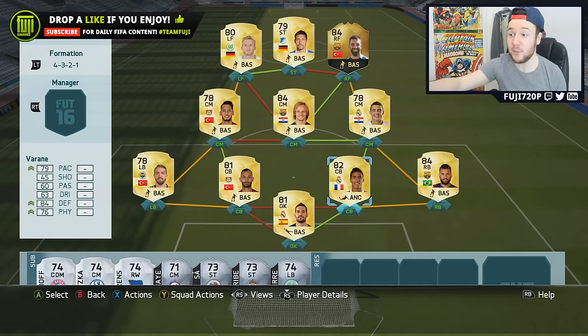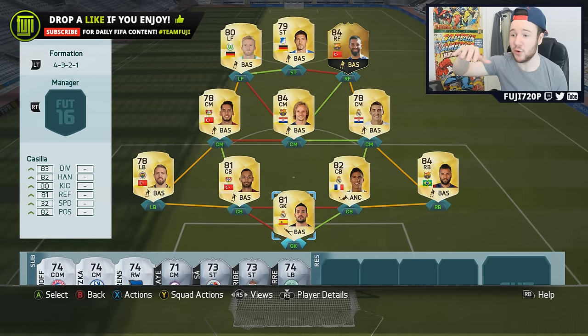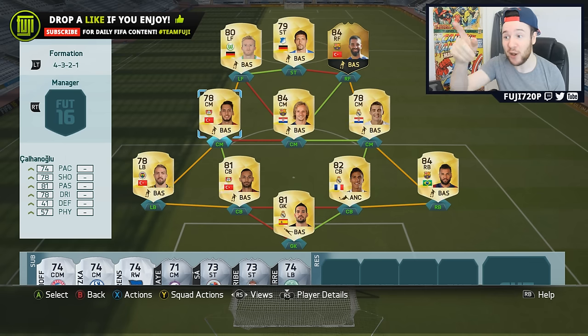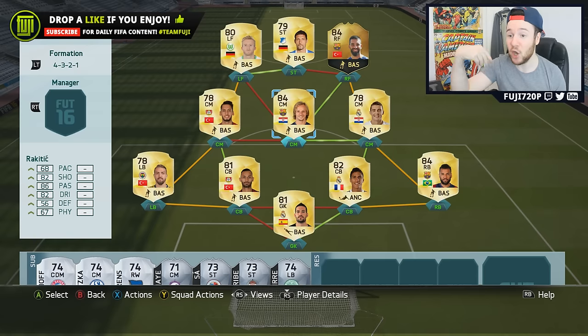The goals — some of the goals he was scoring with his weaker foot were beautiful. The formation is 4-3-2-1. We've got Casilla in goal — basically the young Casillas — Danny Alves, first time using him, he's good going forwards, Verran, Toprack, Erkin, just to add another league to the team. Calhanoglu is getting that hyperlink with Toprack.